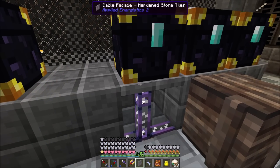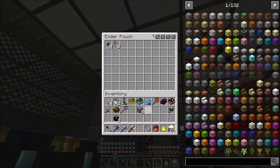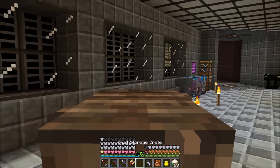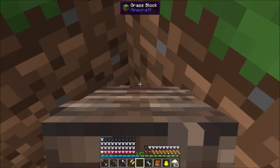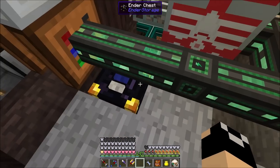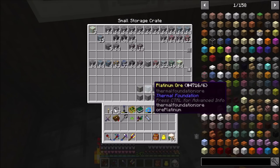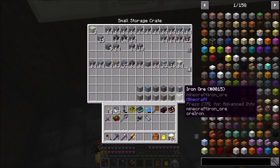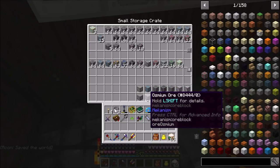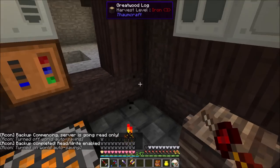We're moving all this special stuff up. We've got coal, apatite, sapphire, amber bearing stone, lapis, black quartz, cinnabar, certus quartz, redstone, diamond, and emerald — all of these have special requirements. We'll consolidate through one export bus rather than multiples, and toss all this stuff in there.